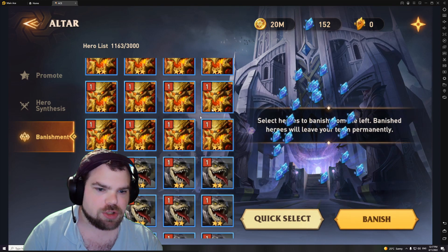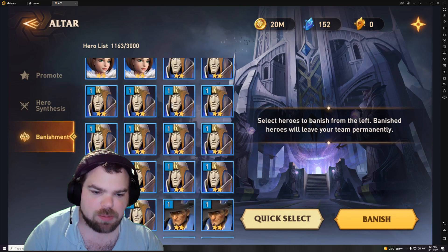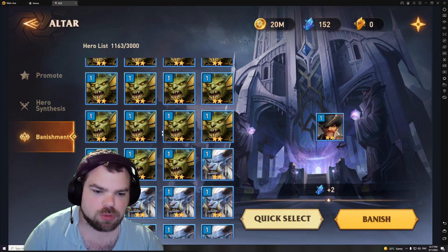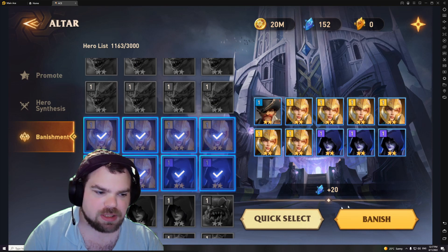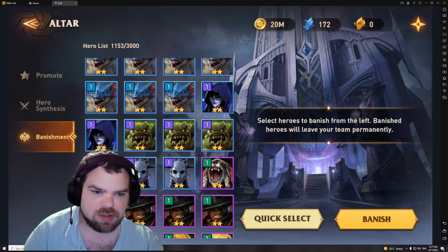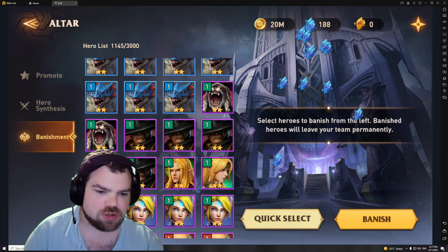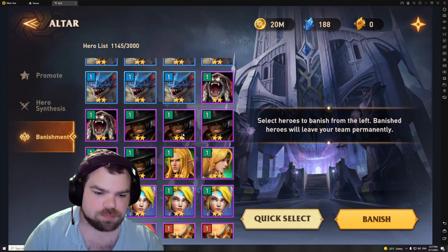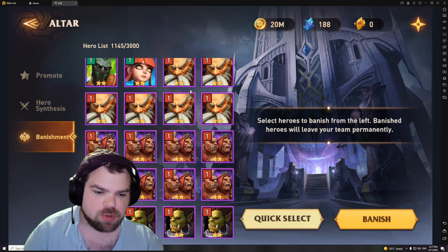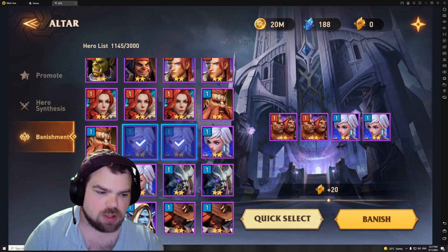I'll put a chart on the screen of which champions are used for fusions, so you know which ones not to banish. Basically, if you accumulate any of the LD champions — Humans, Azul, Mary, Raven — these are guaranteed and are not used at all for a fusion. So if you have a bunch of them saved and you're not sure whether to banish them, you can more than happily do that — not a big problem.